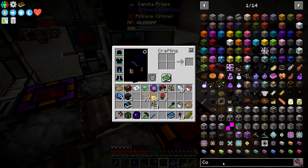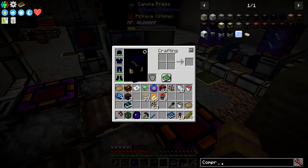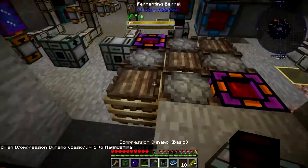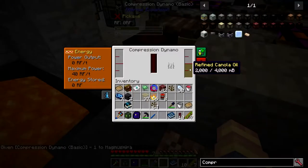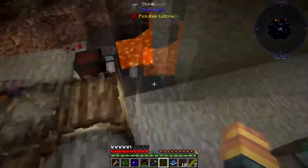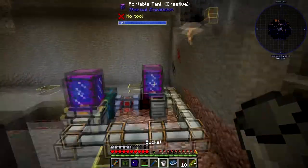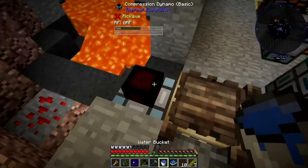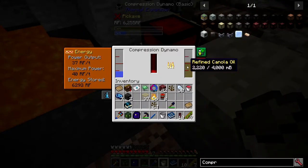I'm going to grab a second compression dynamo here because I want to see if it automatically ejects to the compression dynamo. So we're just going to pop that right there. As you can see, you can actually set your compression dynamo next to those, and if we grab a bucket of lava, you can see it does produce power off of the refined canola oil.